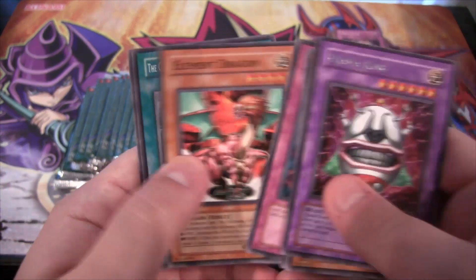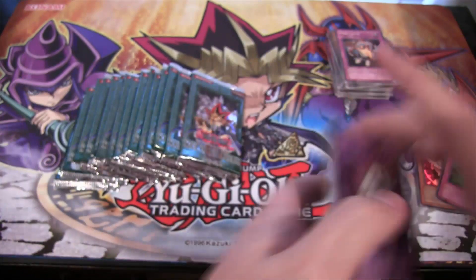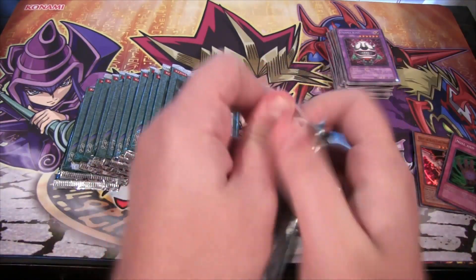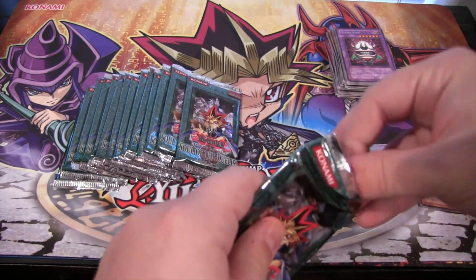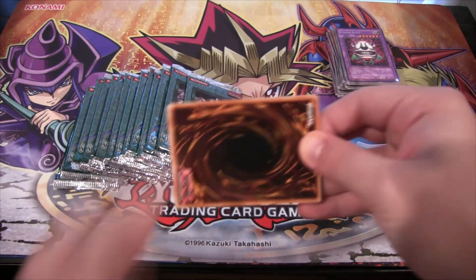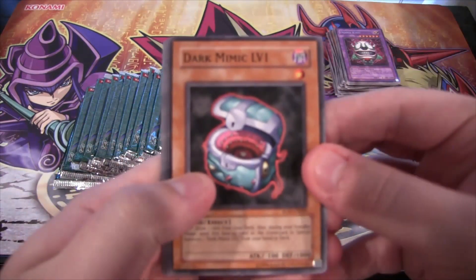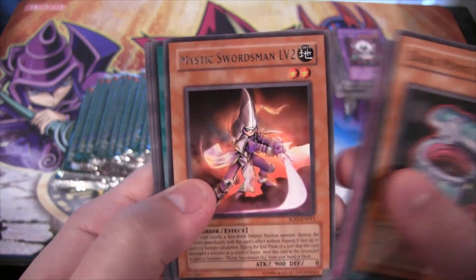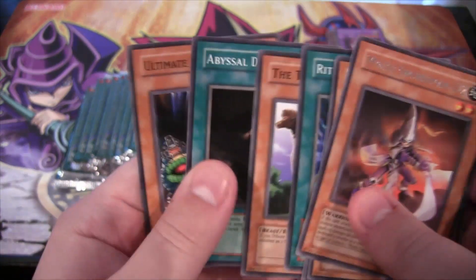Ojama King for a rare. Forgot that Ojama King was in this set. It's funny that a lot of the Ojama cards aren't out in GX yet - like later on they decided to use them and let Chaz use them, and we started getting a lot more support for them. Mystic Swordsman level 2 - that's a pretty good one.